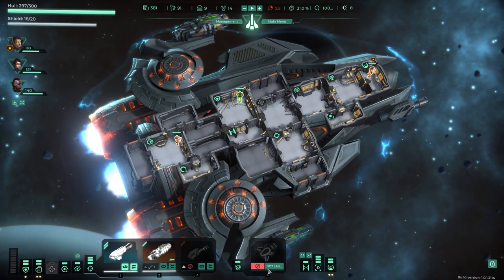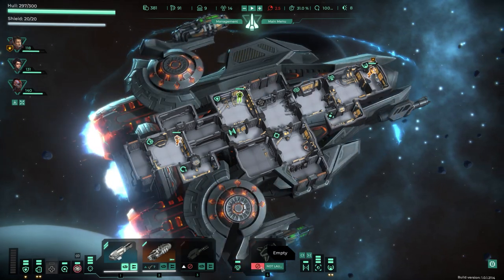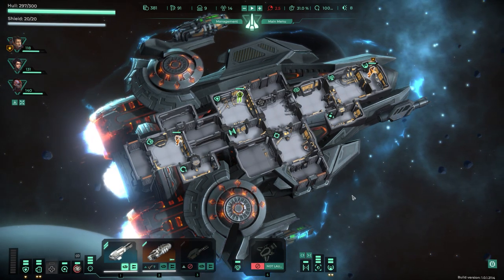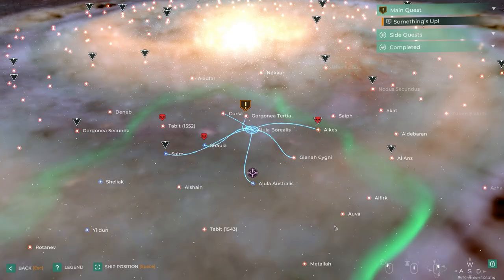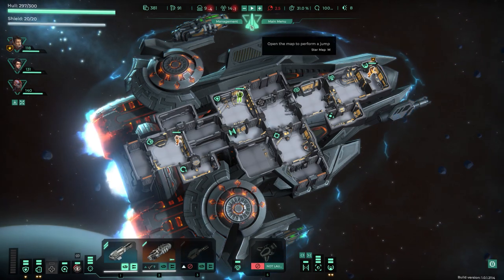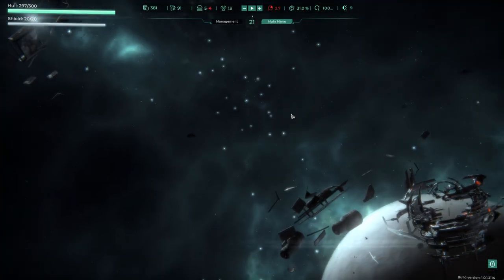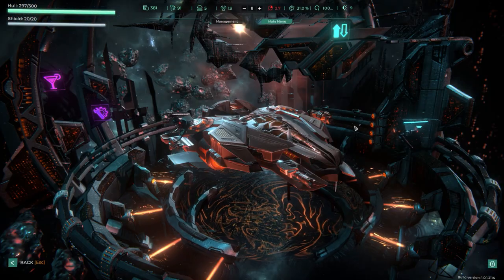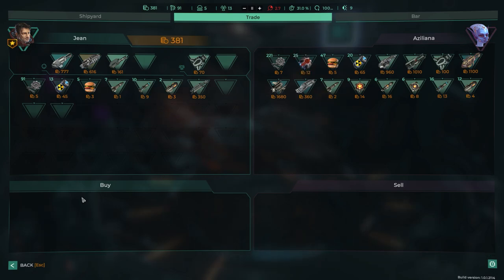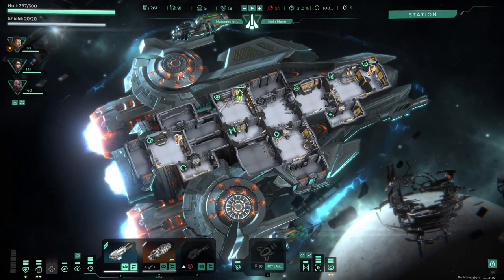I discover the blaster turret reward — it's a weapon but it's empty. I realize there's a special consumable like drone parts needed to operate it. I have 14 fuel and can make plenty of jumps, so I go back to the station. Trade screen shows drone replicants for 300 credits — perfect. I buy 10 of them and now we're in business.